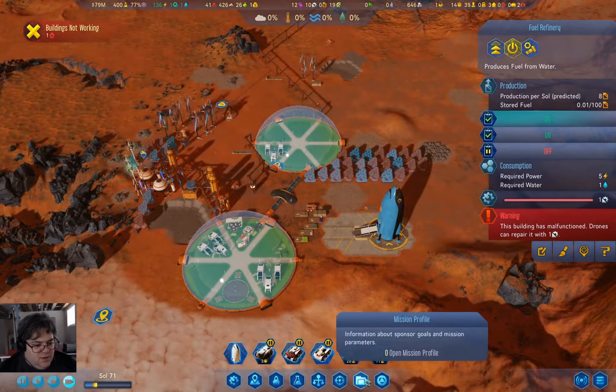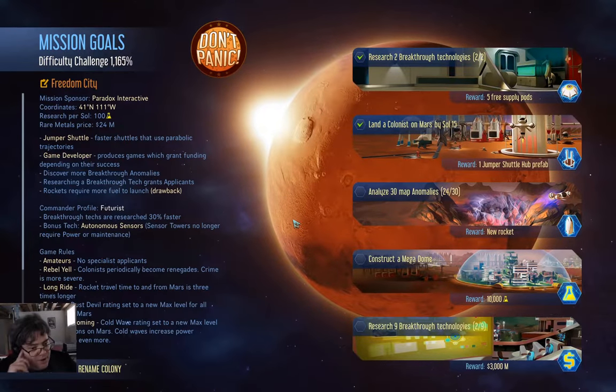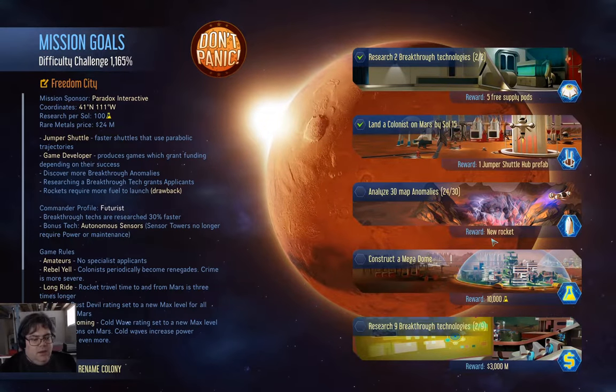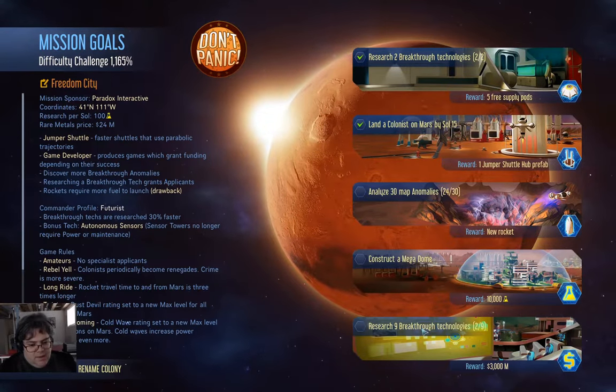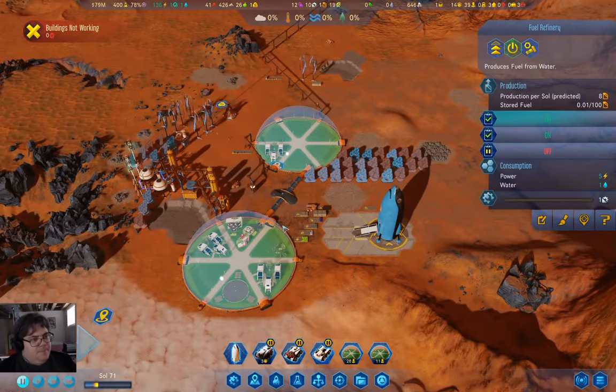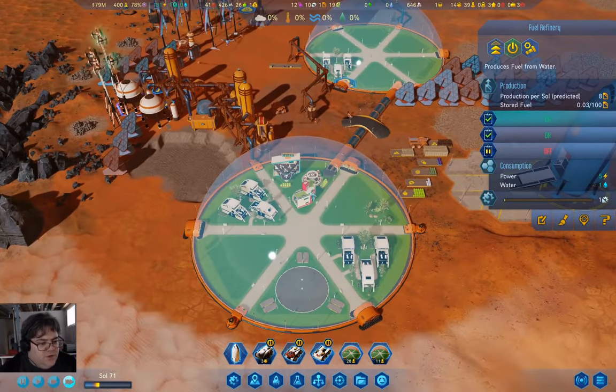Let's check in on the mission profile. We need six more map anomalies and then we get a new rocket — that'd be cool. Nine breakthroughs needed. So far so good.